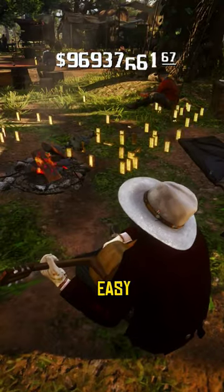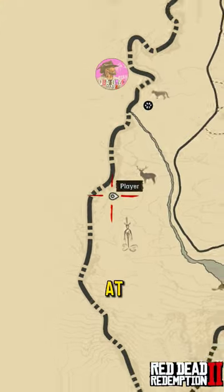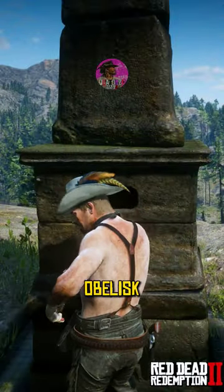This is how to make fast and easy money in Red Dead Redemption 2. First, go northwest of Owenjilla Lake, at this exact location, and you will find a map inside this obelisk.